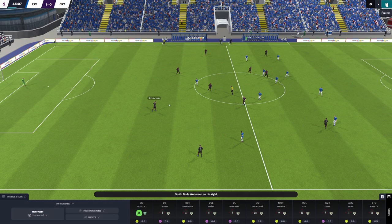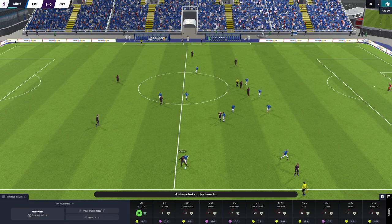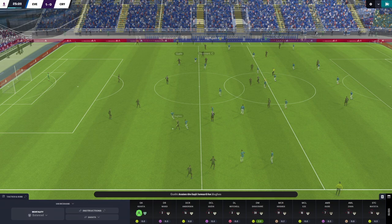Into the second half, we continue to move the ball around patiently. As we pause with Alise in possession, does the lower tempo give him more time to consider and potentially change his mind? He picks up the ball with his back to goal and considers running at the opposition, but then decides to check back — deciding it was too risky a play — and instead plays it back to his defence so we can retain possession.